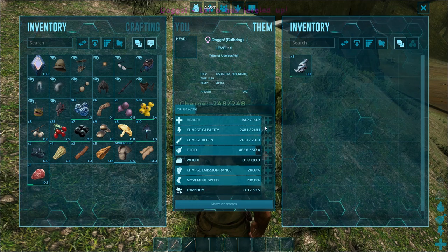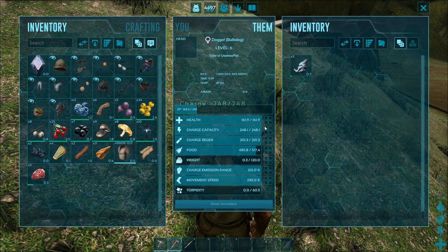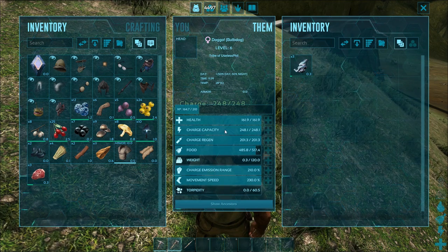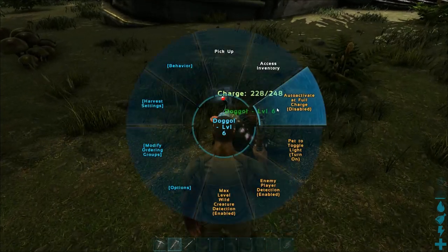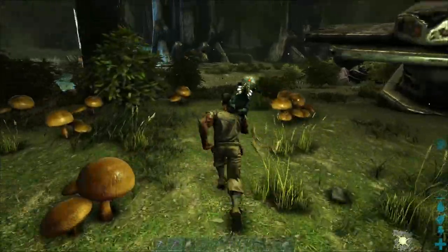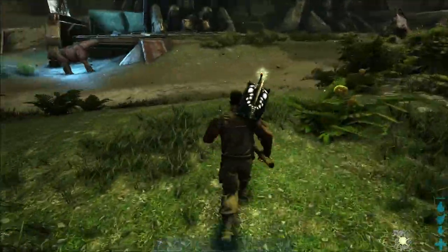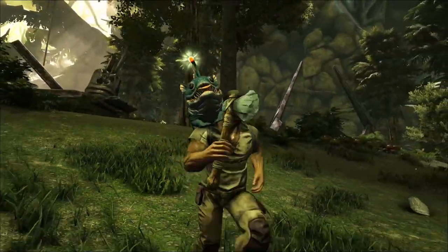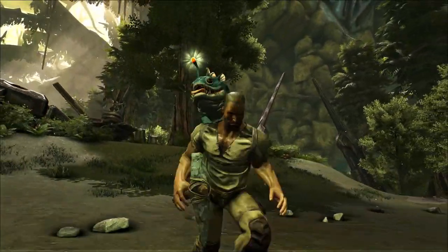It's got a charge emission range, which makes it actually glow in a longer range, charge capacity, and a charge regen. So the more that you increase those bars, the more effective this little doggo will be as a torch. But that's not the only utility that the Bulb Dog has — it can also detect max level creatures, and it can detect enemy players. Both of those features are enabled by default.